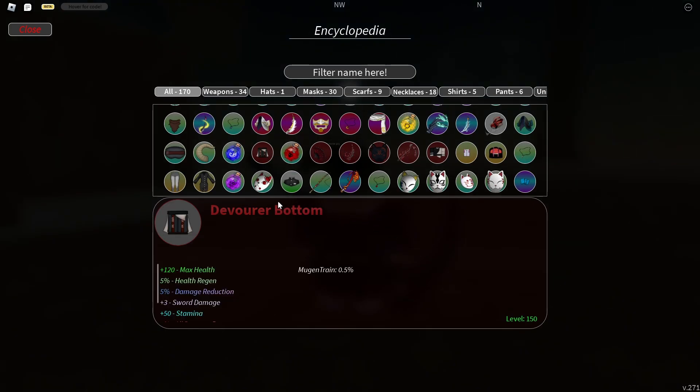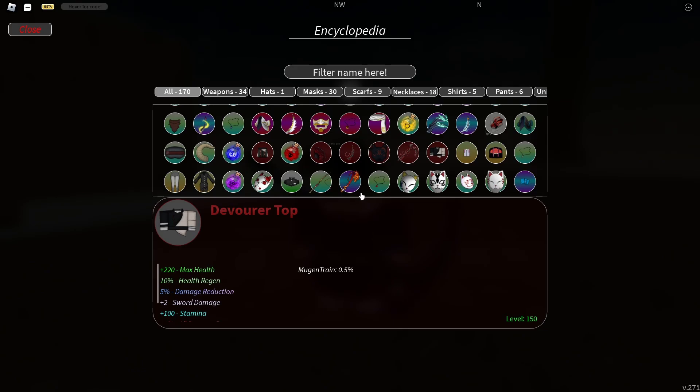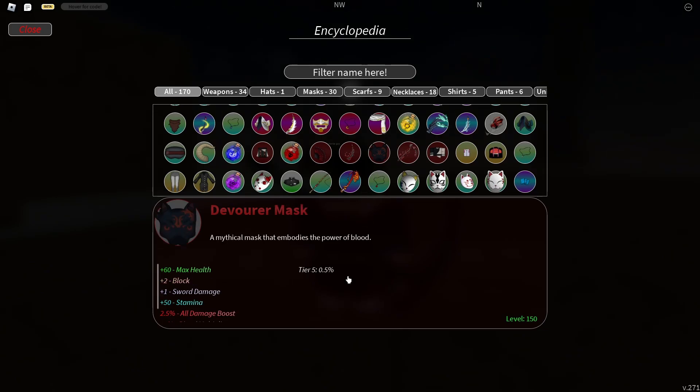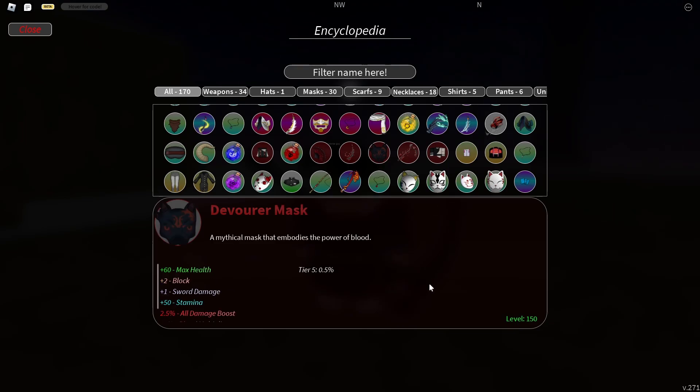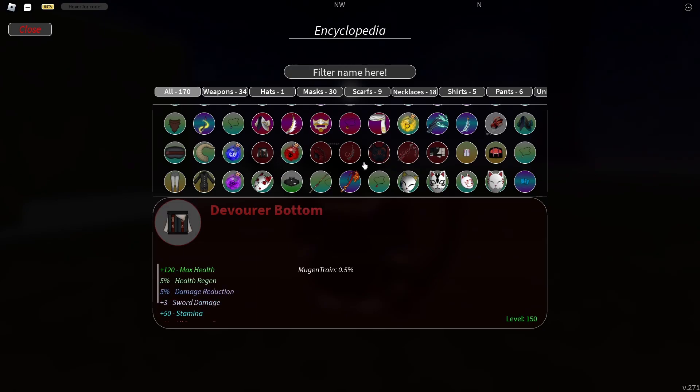First, I'll be going over the actual armor. The bottom and the top you get from Mugen Train. Mugen Train is 5k per ticket, so it's a bit pricey and it only happens every hour. The mask, on the other hand, you can farm whenever you want — it's from Tier 5. There are currently four Tier 5 bosses. I will make separate videos on how to solo Mugen Train, because it is now possible to solo it. Pretty much you boss rotate for the mask, and then you do Mugen Train for the bottom and the top.